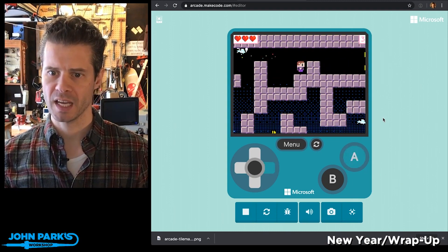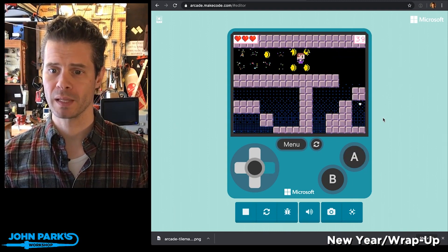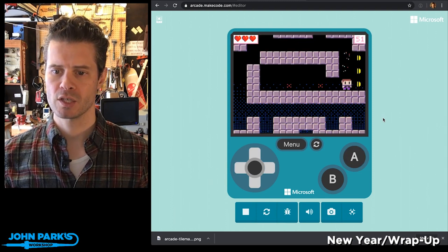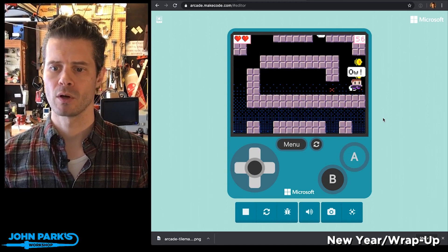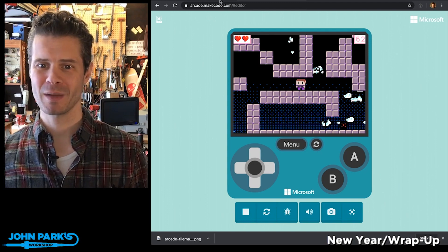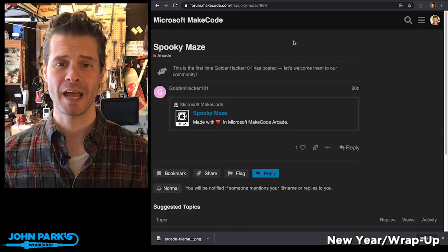I encourage you to go check it out. It's actually pretty fun to play — it's a fun little platformer, and it's also got this cute animation. Bounce on their heads! Let me double jump my way out of trouble. So that's my arcade game pick of the week, and that is Spooky Maze by GoldenHacker101. Go check it out.